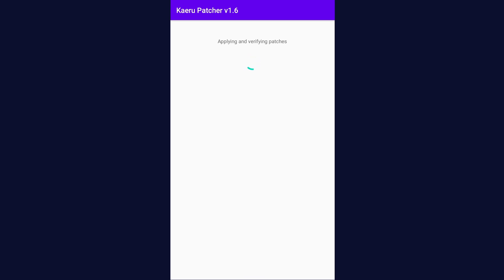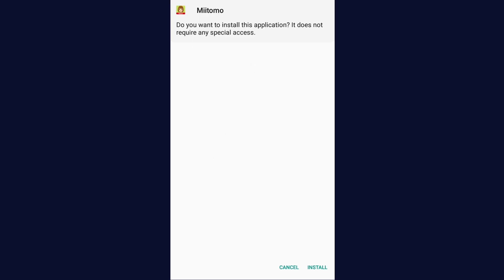Now, all you have to do is wait until it's done. Now, select Install, and select Install once again to install Miitomo.